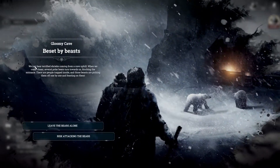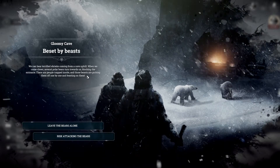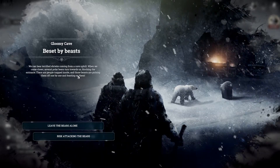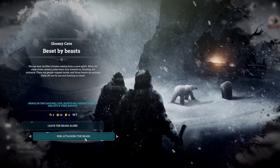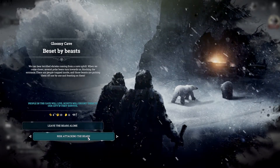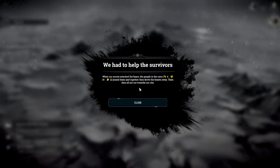Beset by beasts — you can hear terrified shrieks coming from the cave uphill. When we come closer, several polar bears turn towards us blocking the entrance. There are people trapped inside and those beasts are picking them off one by one and feasting on them. Let's risk attacking the bears — this can go wrong and there's no way to know or prepare. We succeeded — when our scouts attacked the bears, the people in the cave joined them and together they drove the beasts away. Then they all set off towards the city.